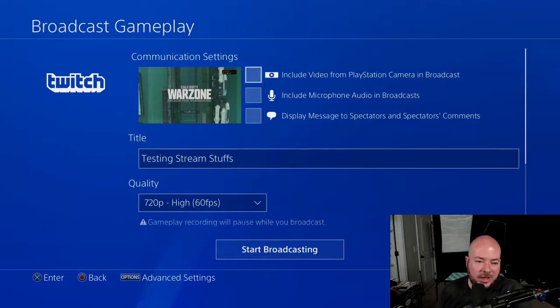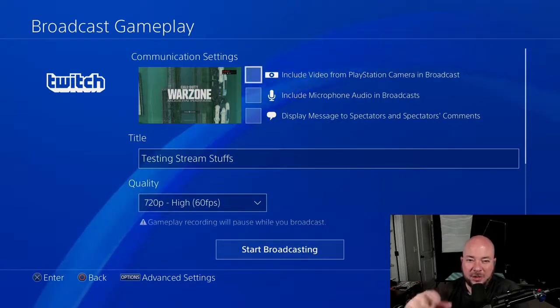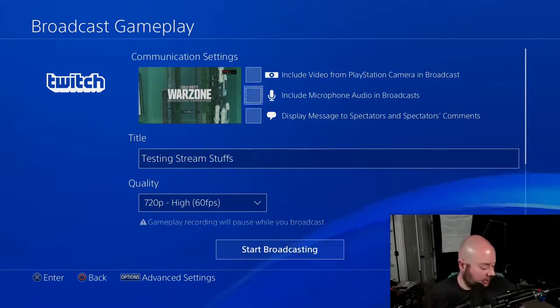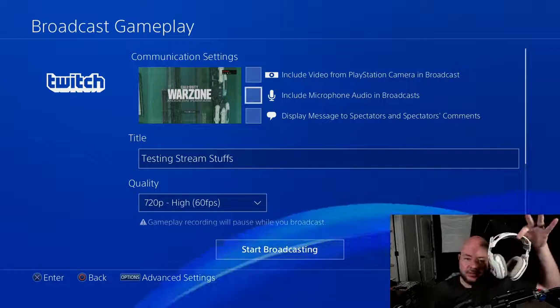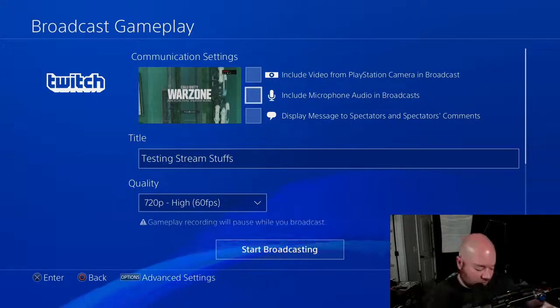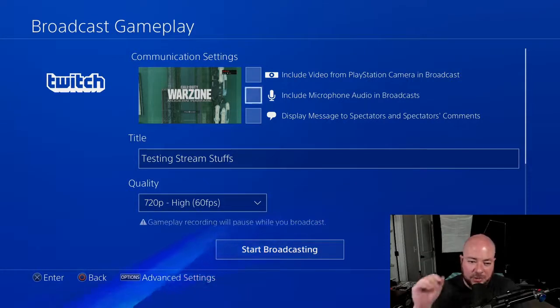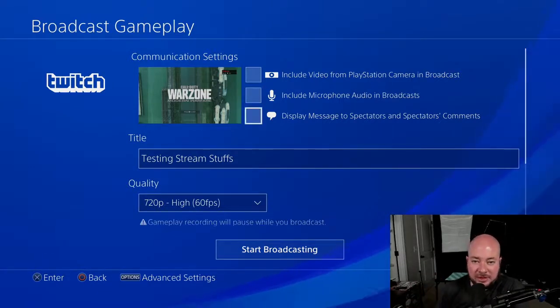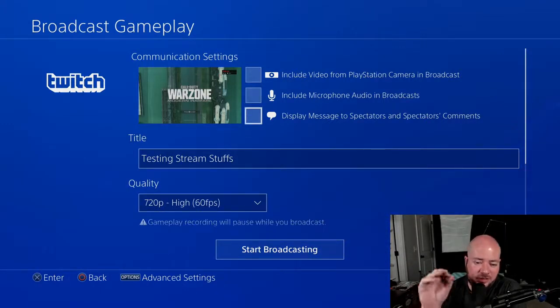Let's go through these settings. The top left is just a preview of your broadcast. There are three options on the right. The first is to include video from PlayStation camera in the broadcast — if you have a PlayStation camera, that's really the only way to get a face cam. The next option is to include microphone audio in the broadcast. If you have a chat headset with a microphone that you use to talk to your party or teammates, that is the microphone PlayStation is going to use for your voice in the broadcast. People watching your Twitch stream will hear the microphone plugged into your PlayStation. The next option is to display messages to spectators and their comments.